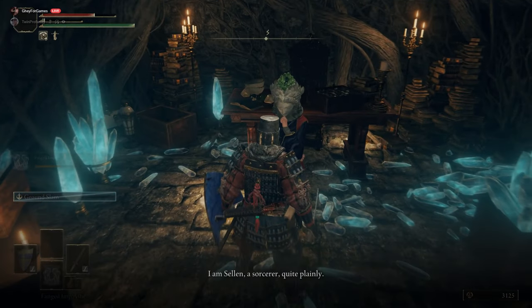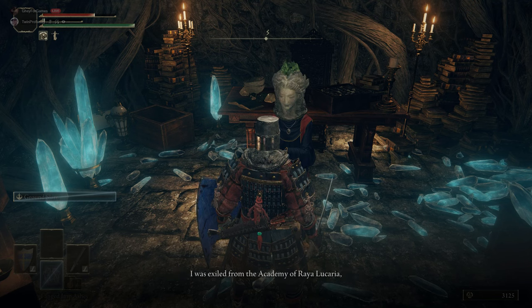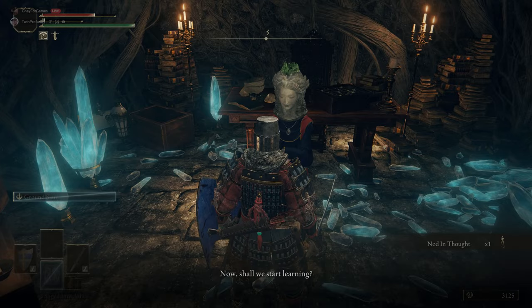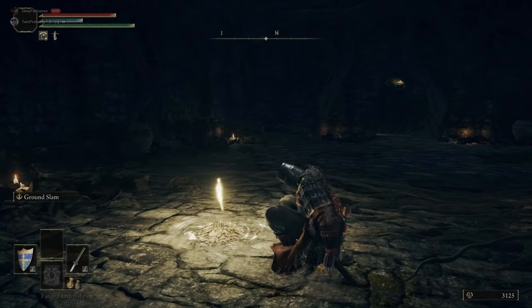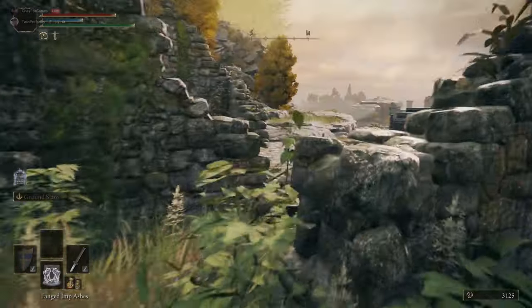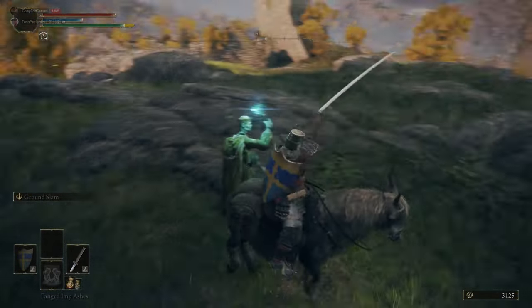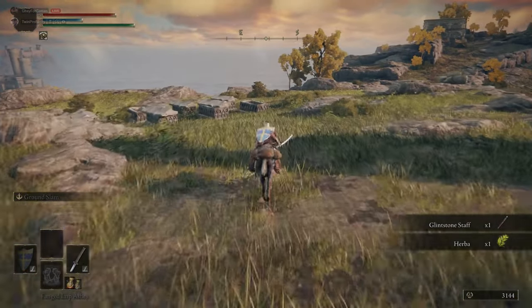This is Sorceress Selen, your early game sorcery merchant. You take up an apprenticeship with her and get the Nod and Thought gesture. She's tied to a couple of other characters' quests, and her quest is tied to defeating one of the Shardbearers later in the game. You never actually lose her as a merchant even when you finish her quest. We need to do her quest a certain way: one path gives one reward, the other gives both rewards.